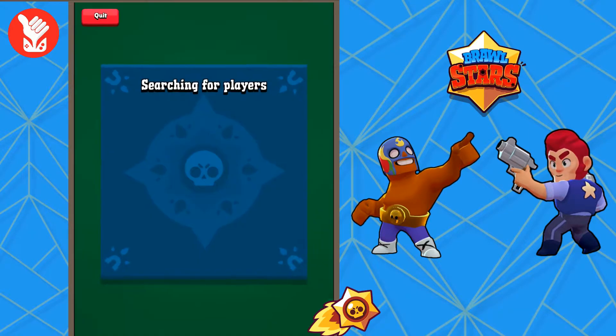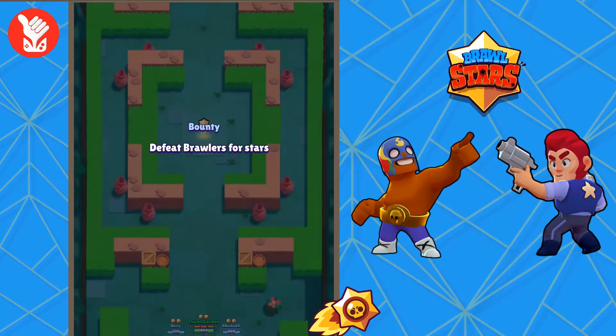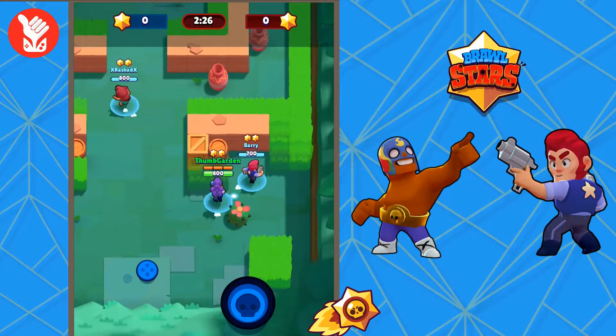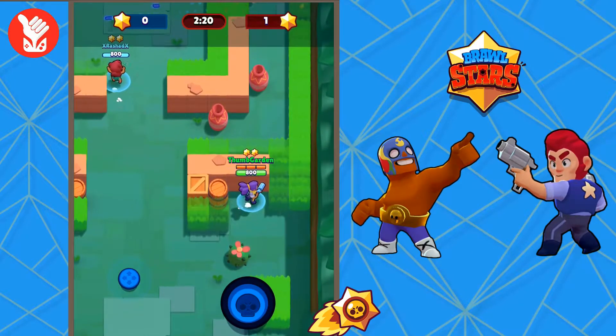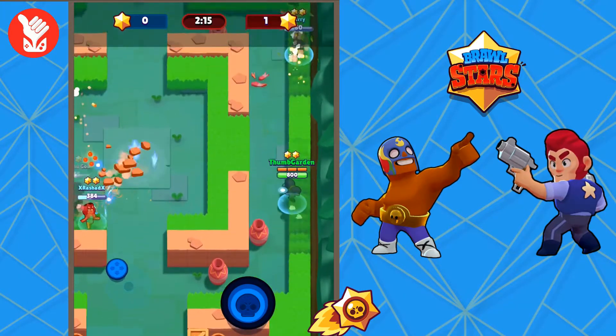I'm gonna pick Shelly. Searching for players — here we go. This is my team right here. You see the stars above our heads. We start with two stars. Every time we get a kill and are not killed, it adds another star, and then that puts a higher bounty on your head. So if somebody on the other team gets you, they get more stars for their team.